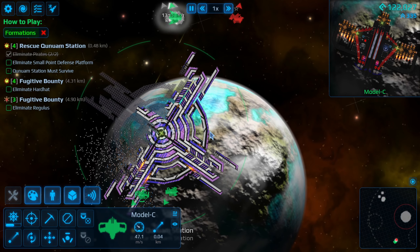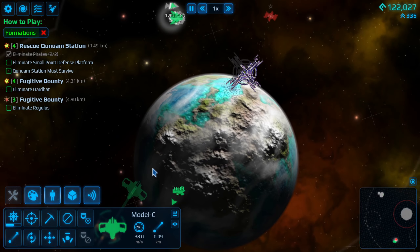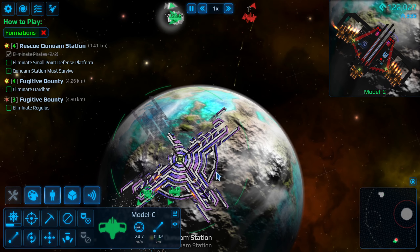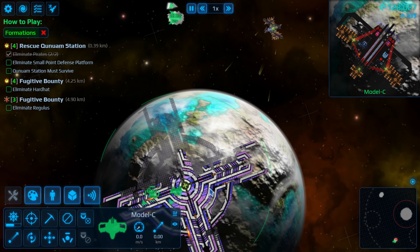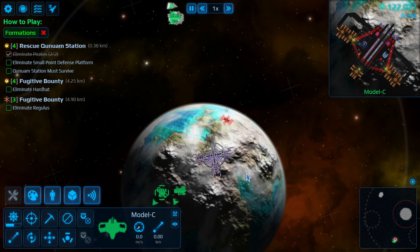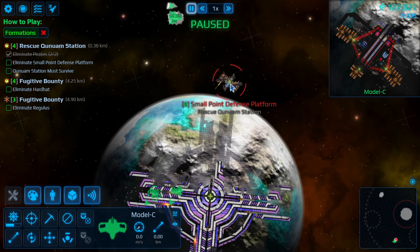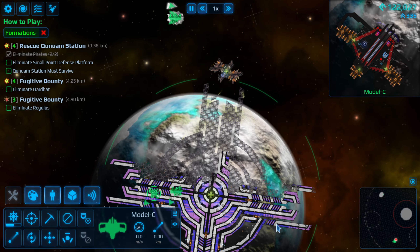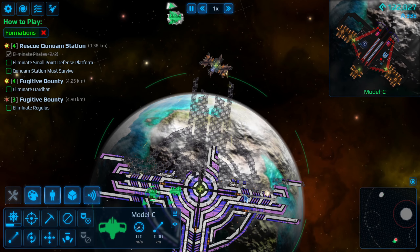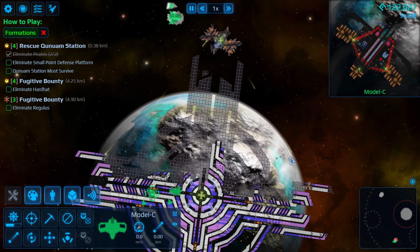Oh yeah, look at that — the station! Can we please get back into range? The station is rotating — it's not super ideal, it's not really what I wanted it to do. Is it the station rotating or... no, the station is definitely moving because there's the trail of stuff it left behind. Okay, that is very strange indeed. All right, well the point defense seems to be attacking storage now, so I think we'll just let it do its thing for a little bit.